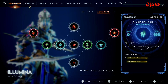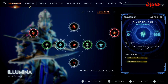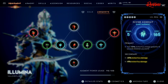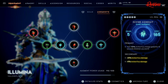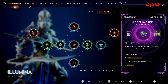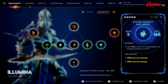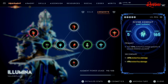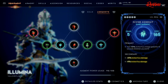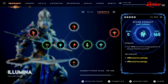Then we have Divine Conduit, which is the second way we build up Archon Fury charge speed. The primary is gain plus 50% Archon Fury Charge Speed for 10 seconds whenever you are hit. While Force Barrier is active and the enemy or boss hits you, you are gaining your Archon Fury — and that is amazing. The secondary gives us plus 39 and plus 19 Archon Fury damage.